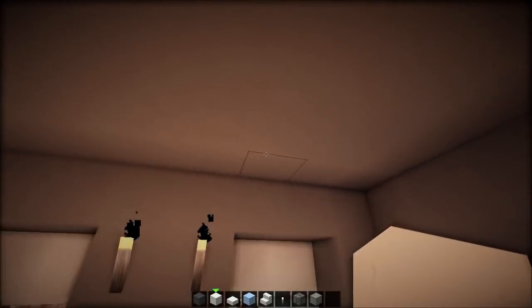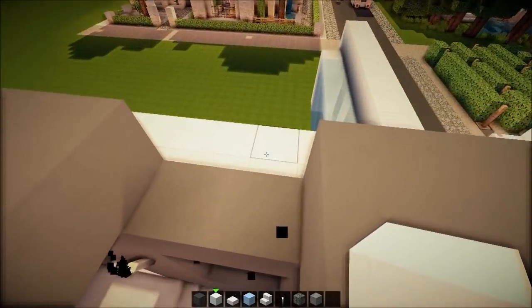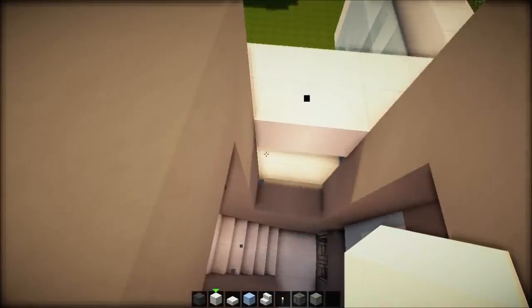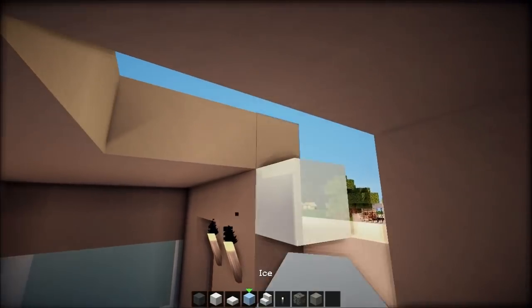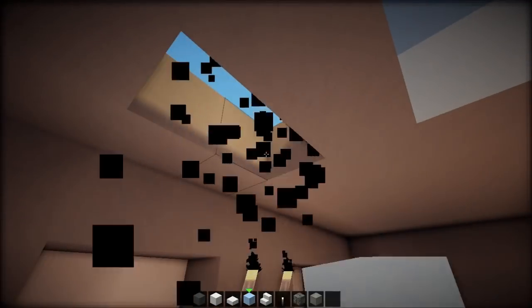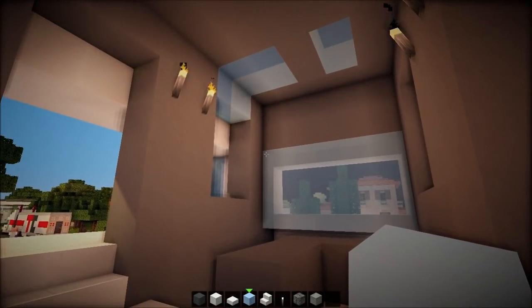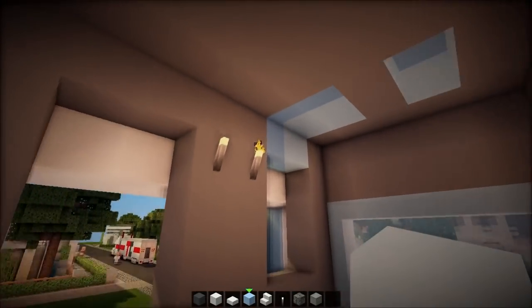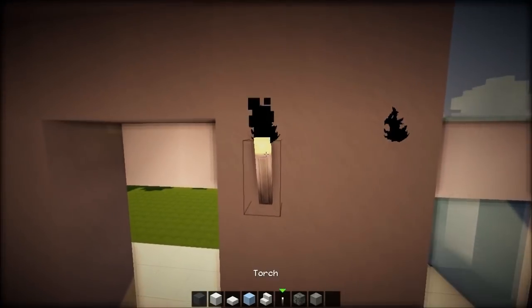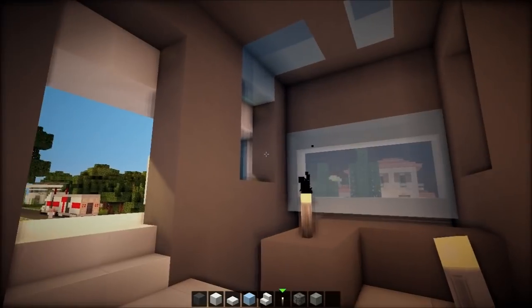Let me see, can we make — oh, we could make a skylight here. I think it's called a skylight, right? Just to give it some shape. Torches, move away — it's gonna melt the ice!